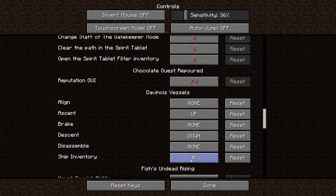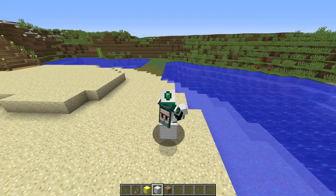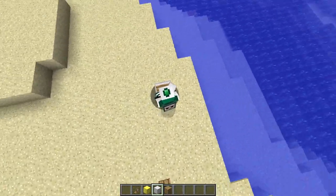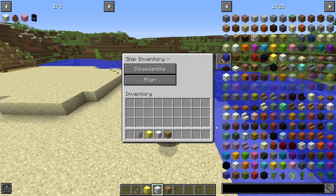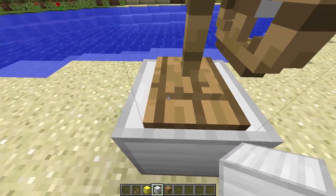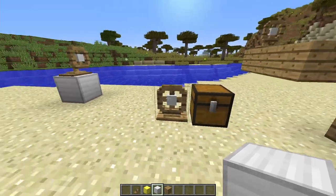Personally, Disassemble and Align are accessible through the ship's inventory, bound to H. Pressing Align snaps the ship to be perfectly centered in the nearest block — no uneven symmetry. Then Disassemble converts it back from an entity to regular blocks, and you can Assemble and Mount again whenever you want.